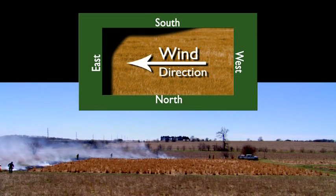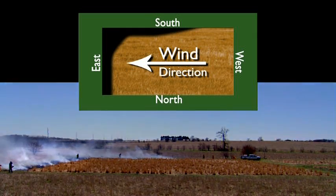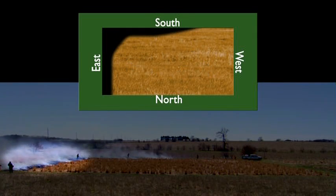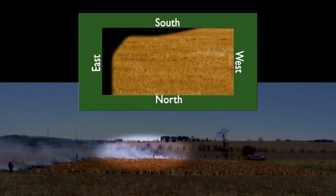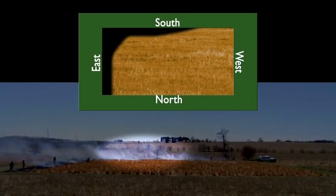You can see the development of the black lines on both sides now pretty well — well defined on the east end and becoming well defined on the south side. Now he's going to be igniting a fire into the wind to sort of illustrate how that fire spreads and also widens the black line in the process.